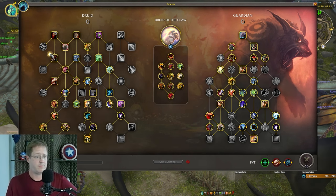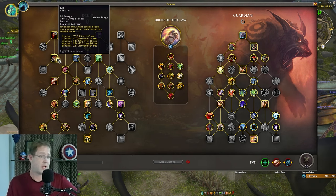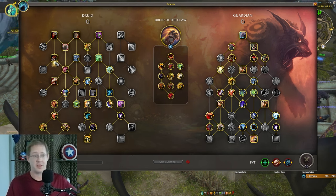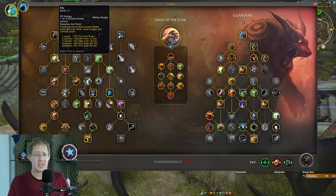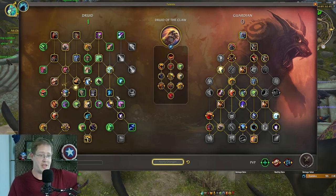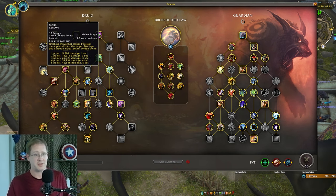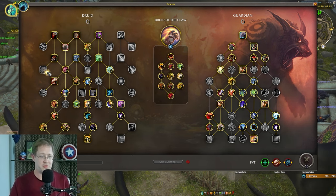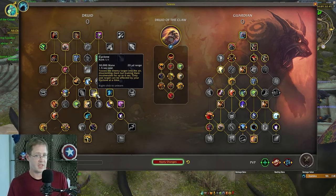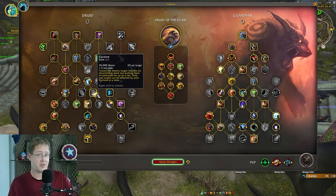Looking at the left talent tree — things that are cool that I didn't use: Rip is one of them, but it's just more damage. You're shifting into cat form consistently to press Rake, so you can also capitalize by having Rip. You can also lose points elsewhere and pick up Maim, which is a single-target stun in cat form — that's some higher-level stuff. You would probably take improved Barkskin out to fit it.